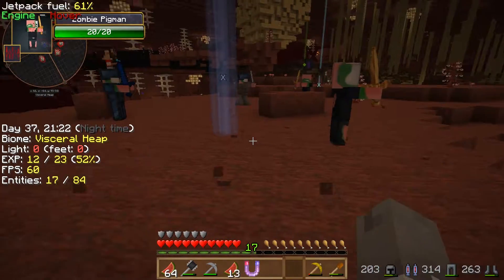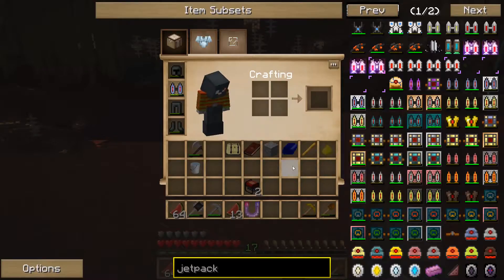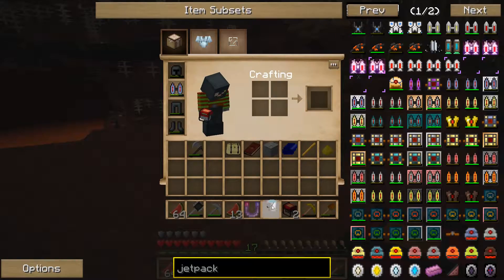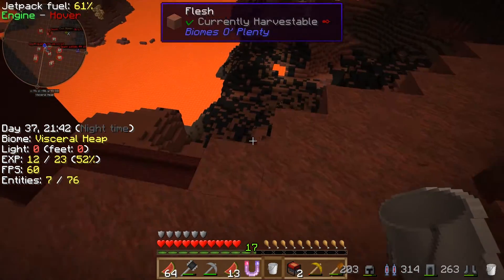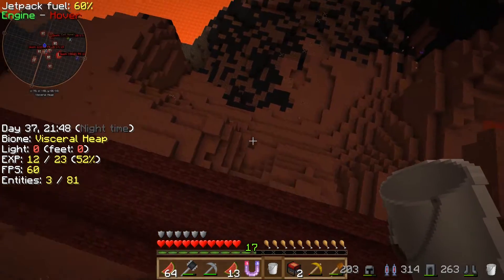That'll be great, but we don't have that much jetpack fuel unfortunately. But we can set up these lava generators. Let's pour out the water — it's going to evaporate because that's what happens in the nether. But we'll go ahead and set up our refill production.